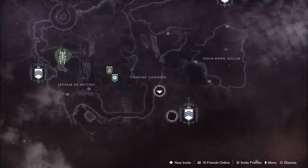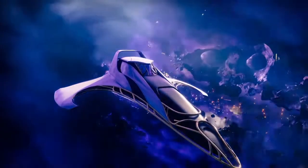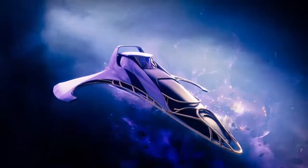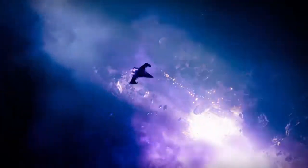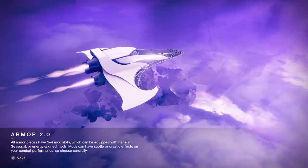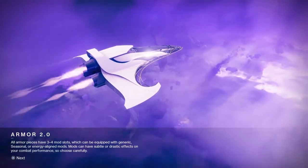Hey guys, Bunny here and today I'll be telling you guys where the Ascendant Anchors are on Tangled Shore, namely the two areas Thieves Landing and Sawkees Cut. Unfortunately, I won't be showing you guys the footage of me getting it myself because I've misplaced that footage, so I will be going over all these areas and shooting at them where they should be if you haven't already got them.